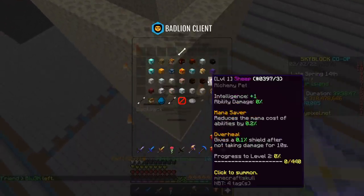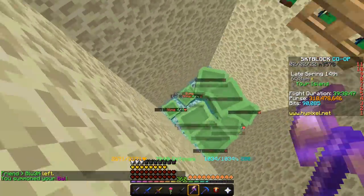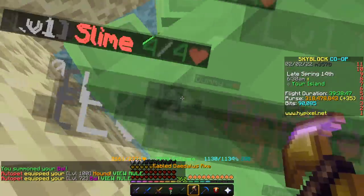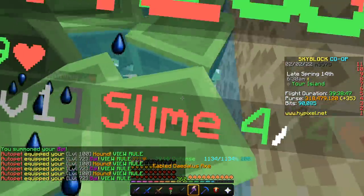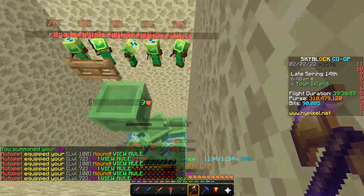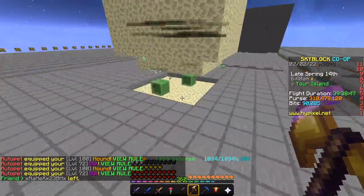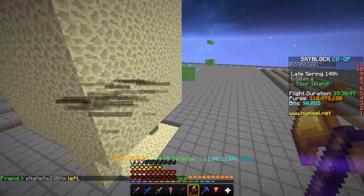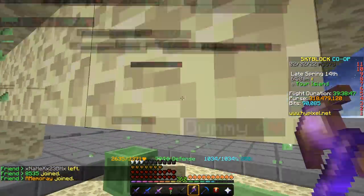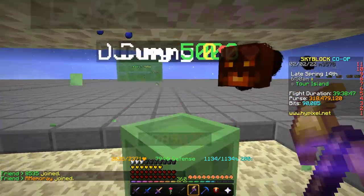So what you want to do instead is use a few different items. Instead of the Baal pet, you're going to need a full set of Wither armor with Thorns on it. The Wither armor has a Witherborn perk that will kill all the mobs in 30 seconds. It takes the slime minions 28 seconds to summon in all the mobs with the maxed-out setup. Thorns means they hit you, they take damage. You've also got mobs summoned in from a Reaper Scythe to help kill as well.